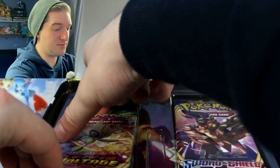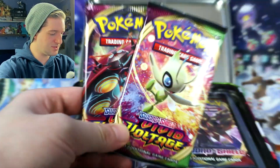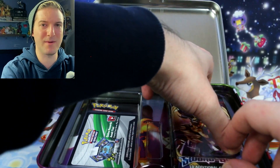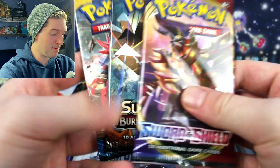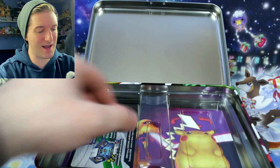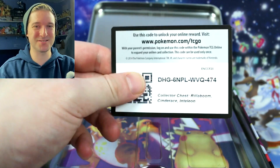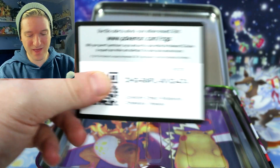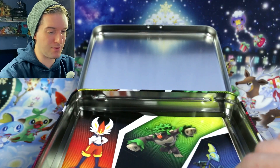It looks like we get Vivid Voltage packs — that is nice, and we get two of them. So we don't get Darkness Ablaze; I wonder why they put Darkness Ablaze on the cover — maybe they were going to release it earlier or decided a last-minute change. We get Sword and Shield, Burning Shadows, and a Sun and Moon base set pack. Burning Shadows is a good one. It's a shame we're not getting any Evolutions packs — even though everyone was sick of them, they just skyrocketed recently, each pack's worth about eight to ten pounds, which is absolutely ridiculous.